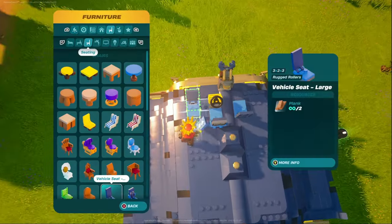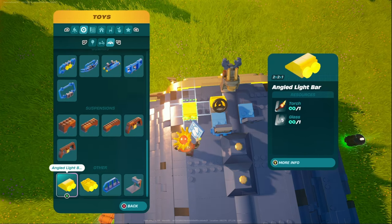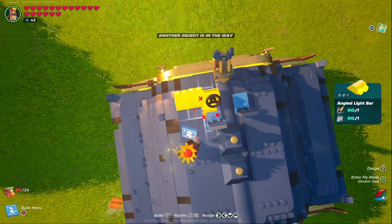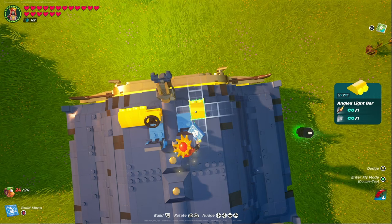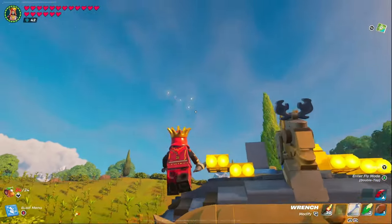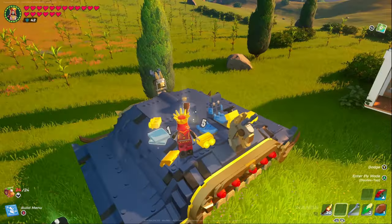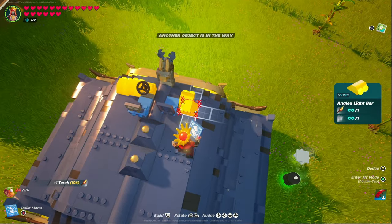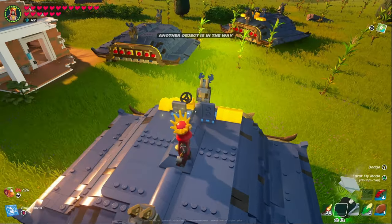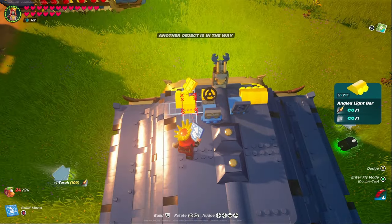Last but not least, go back to toys under vehicle parts and grab the angle light bars. Put two of them lined up right on the front — one and two — and do the same thing on the other side. Sometimes when you place these down they get a little funky, so if that happens just knock them off, reset, and try to get them placed back down in the right spot. It can be a little frustrating but just do the same thing on both sides.